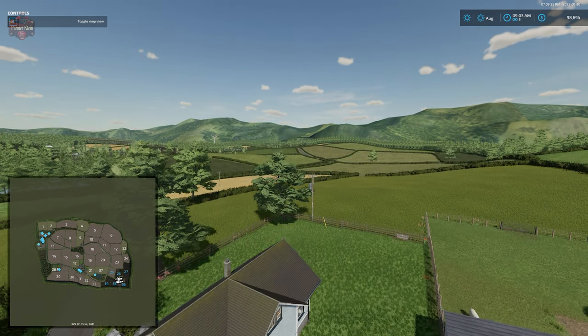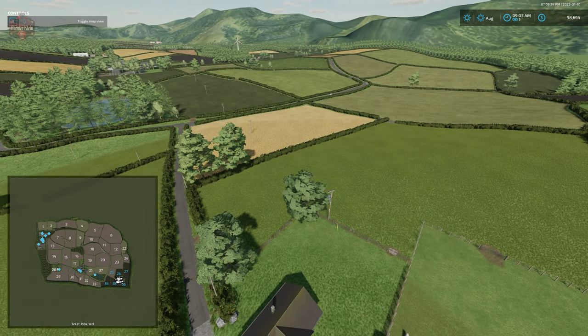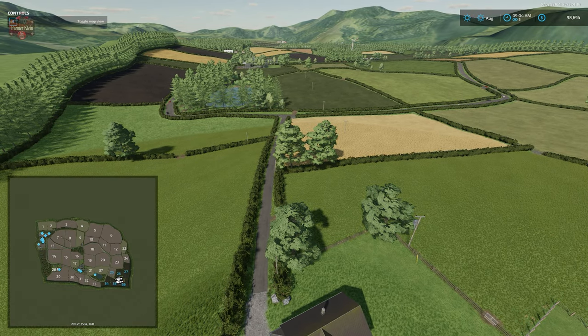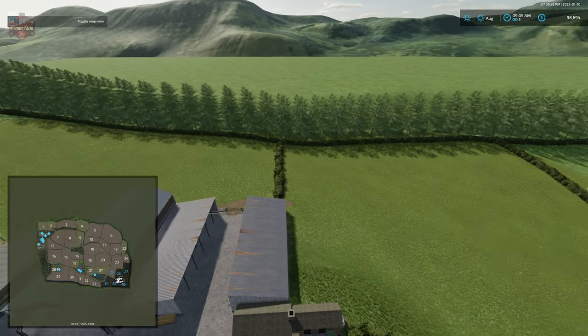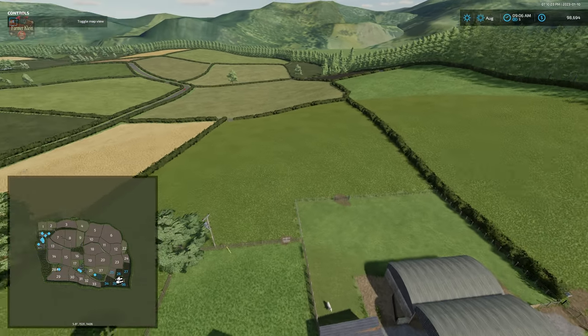Let's take to the skies for a fly-around. You'll notice utility poles running through the fields — these do have collisions, so hired help will avoid those poles quite aggressively, and if working those fields yourself you'll need to drive around them accordingly. A lot of the starting land over at East New Park Farm is meadow farmland.